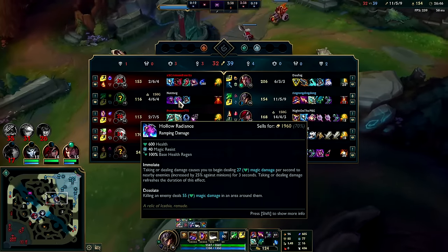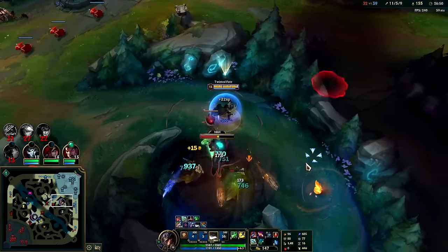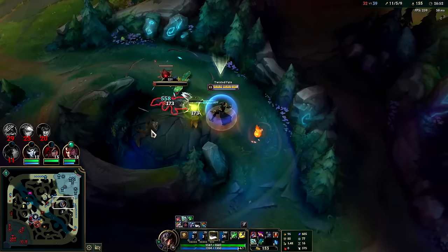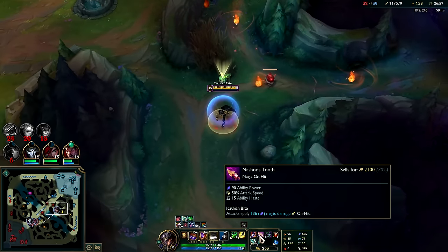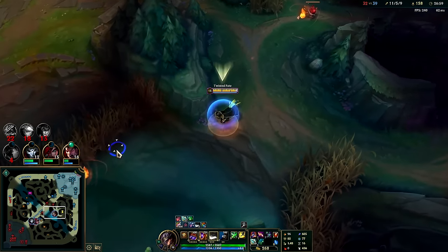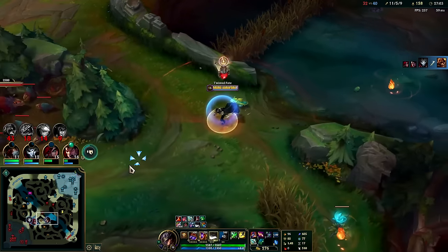Zac has a bunch of magic resist — I have to get Void Staff. Nashor's is so stupid strong: 90 AP, 50% attack speed, 15 ability haste, and the on-hit damage on every auto. Huge, huge item.